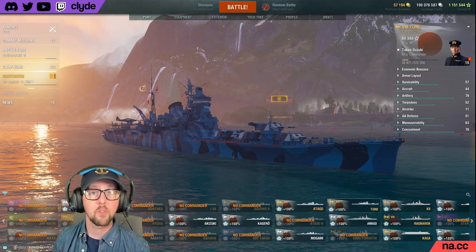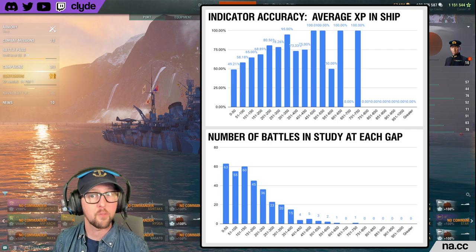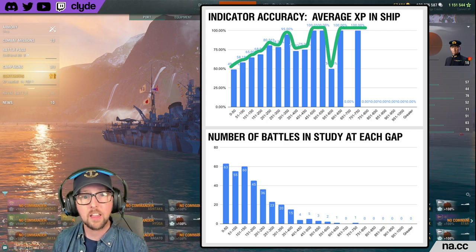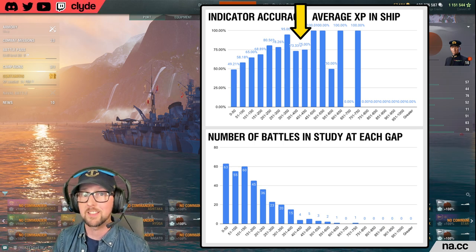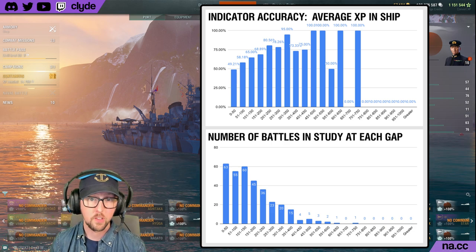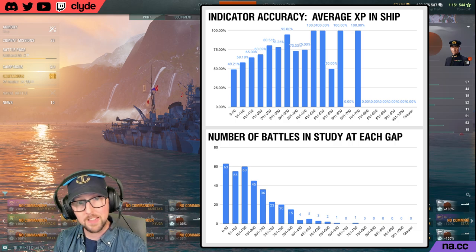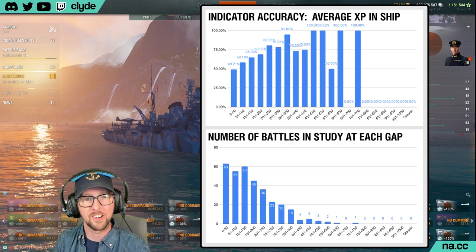Account win rate is a decent predictor across the span of a team, particularly as the gap grows wider, but as I told you earlier, it's not the best one. Next, we check out the graph for a team's average base XP in their current ships. It's arguable whether this graph is better or worse than account win rate, but I think it's at least as good. The blue bars increase as we move to the right nicely and smoothly, and although we do have a little dip about two-thirds of the way across, those bars still represent 73% and 75% match prediction accuracy — that's actually pretty good.